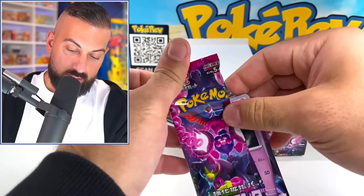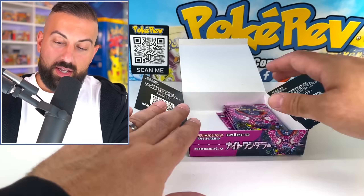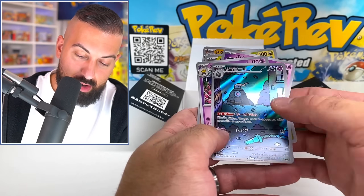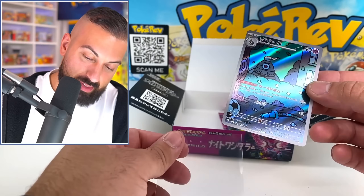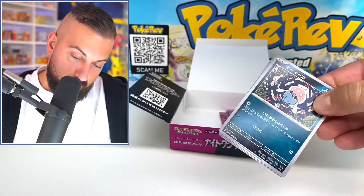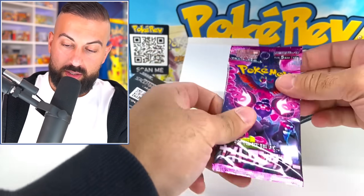Strikeout. Strikeout again. Basically a strikeout — just one holo in there. Doubling up, not even one of the others. Not bad, but no gold cards or anything like that.